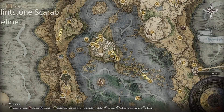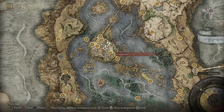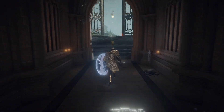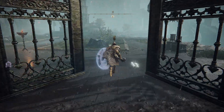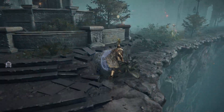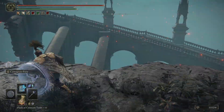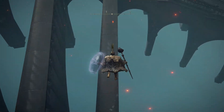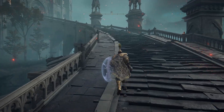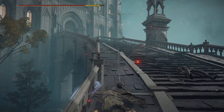The second one is the Glintstone Scarab Mask. You're going to want to go to the Debate Parlor and head through these doors to the outside. This is the part where you climb up the stairway with the rolling ball. Alternatively, you can backtrack from the boss, but I didn't want to show the boss because of spoiler reasons. Just head up here — you might want to avoid the ball. I'm wearing very tanky armor so it's just kind of tickling me.